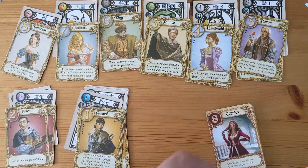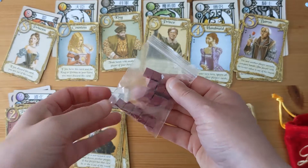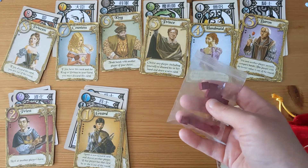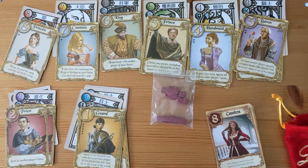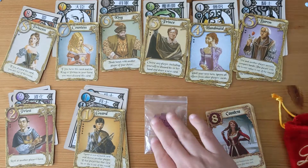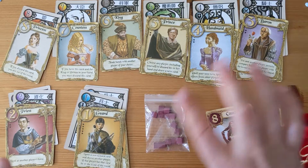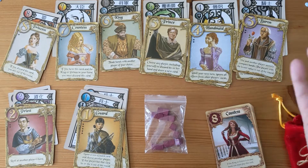Another big difference is they've added some tokens. The original game only had one game — you play it and then you play it again. But with introducing the tokens, AEG made some kind of tournament-style game out of it, where you play multiple rounds and whoever has — depending on the player count, like with four people — four tokens, then you've won the game.